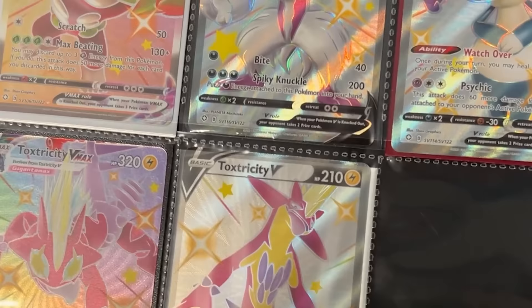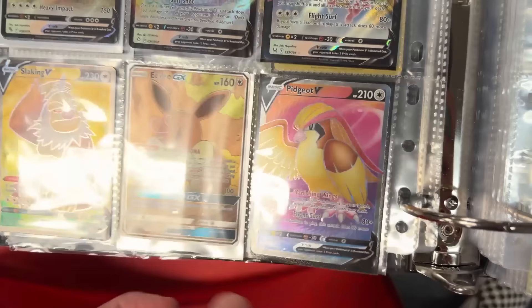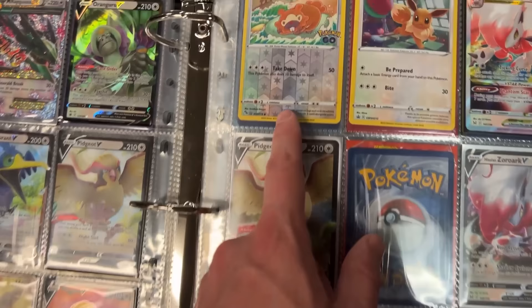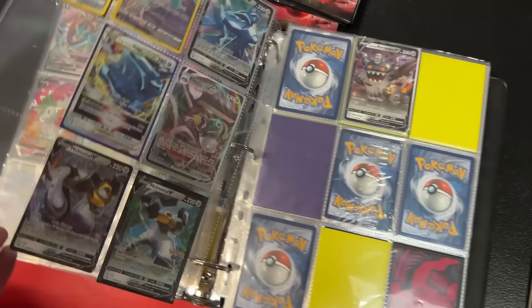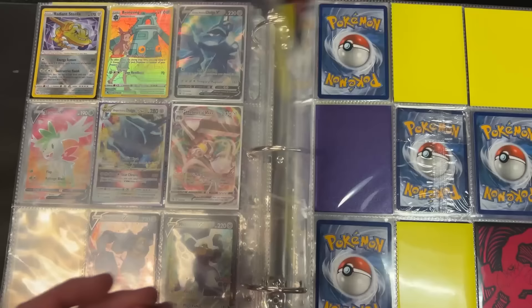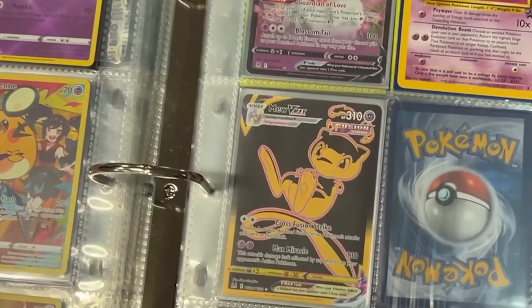Looking at another binder right here, starting off with some shiny Pokémon on the very first page. We got Pidgeot V right down here — full art from Lost Origin, which I do believe I still need. We got some Ditto right here — you can't fool me, can't trick me. That is a big binder. You are a Mewtwo fan, trying to collect every Mewtwo card. We're gonna try to help you out here. Mew V-MAX — I have yet to pull one of those.